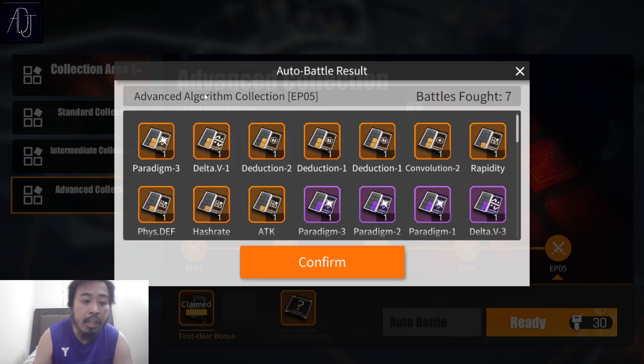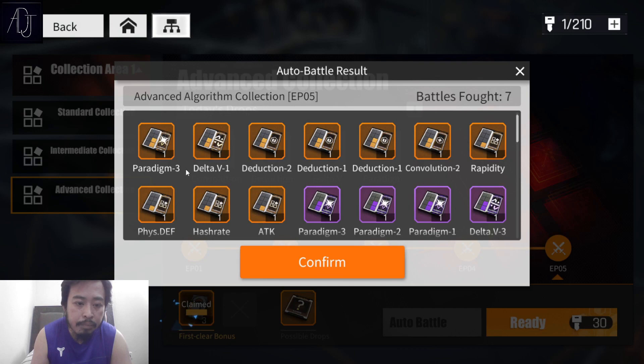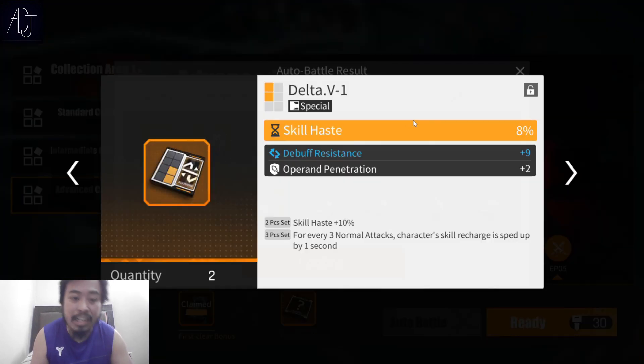These are the results of my second run with 200 worth of keys, seven runs. We have paradigm, Delta B, deduction. Only one paradigm though. Delta B — okay, skill haste — pog, nice!